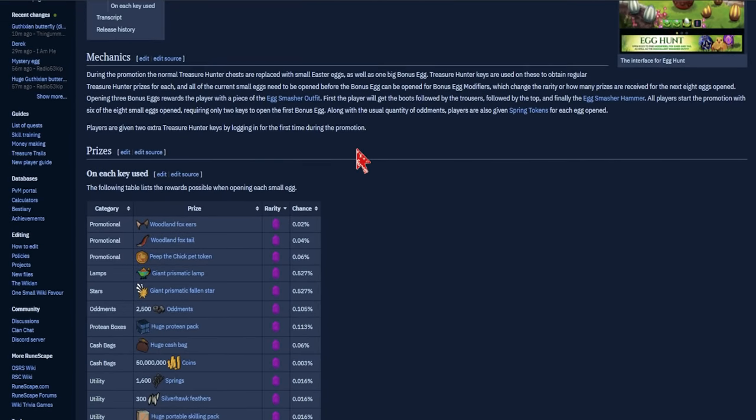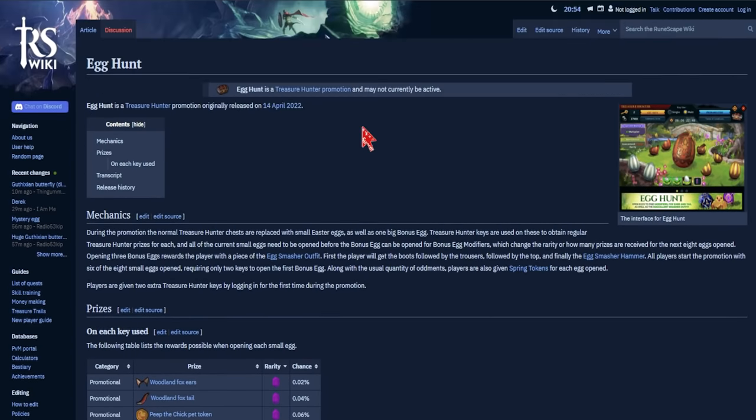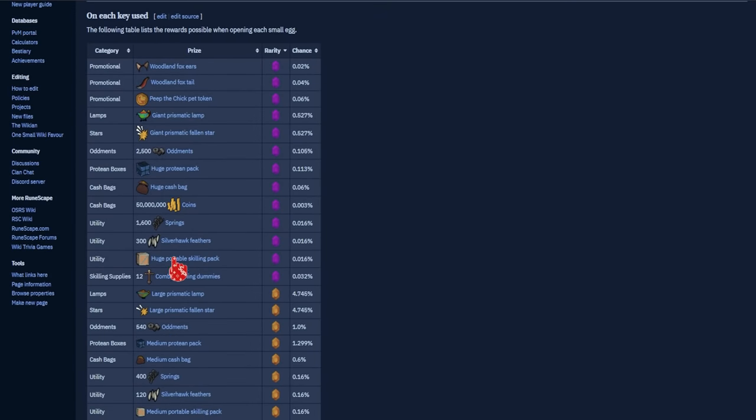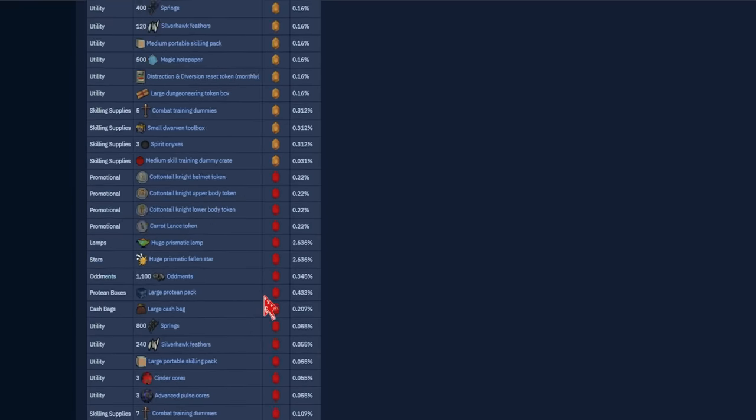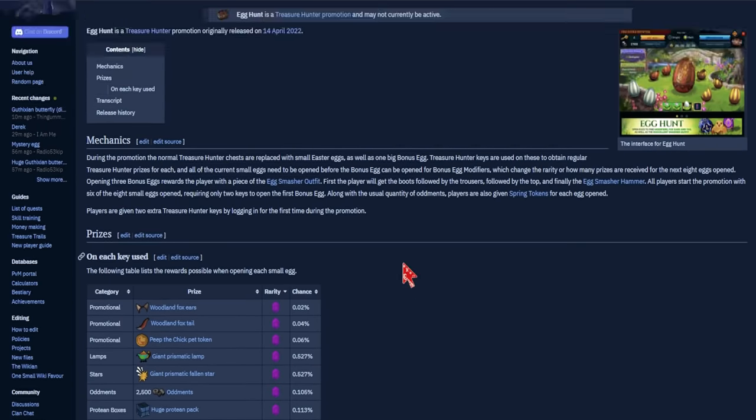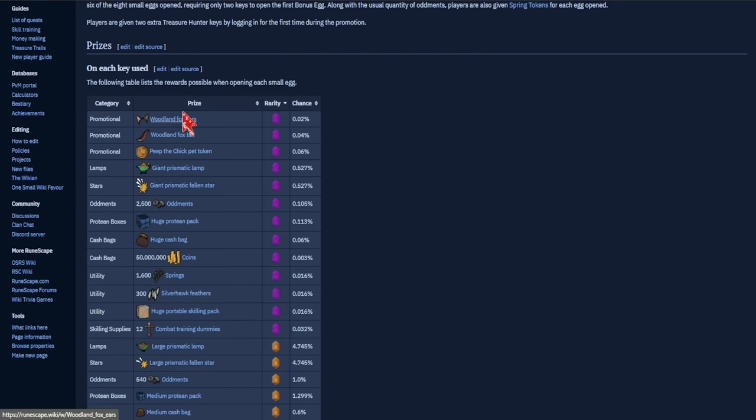Coming down here, we're going to look at the prizes for the egg hunt. As you can see, we've got all the different prizes listed by rarity. The only ones I really need to pay attention to are the purple ones. These chances are the chance of getting them out of a small egg: it's a 0.02% chance of getting the Woodland Fox ears, a 0.04% chance of getting the Woodland Fox tail, and Peep is going to be 0.06%. Extremely, extremely rare to pull one of these.